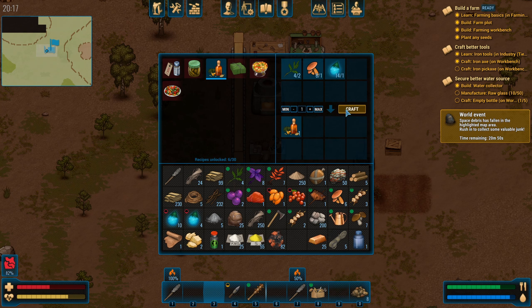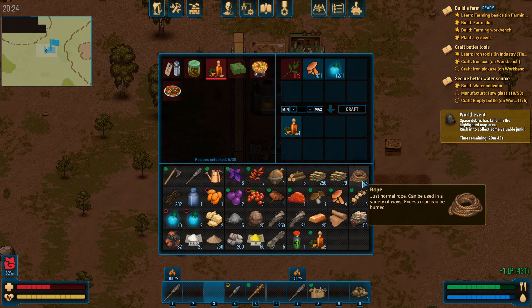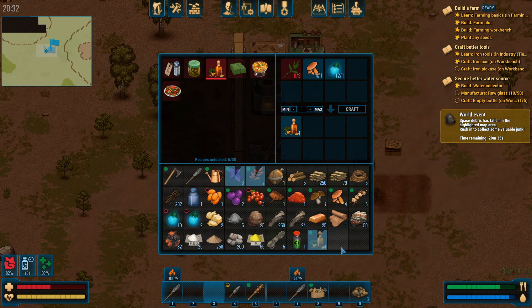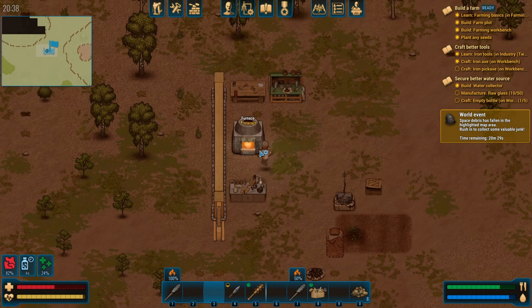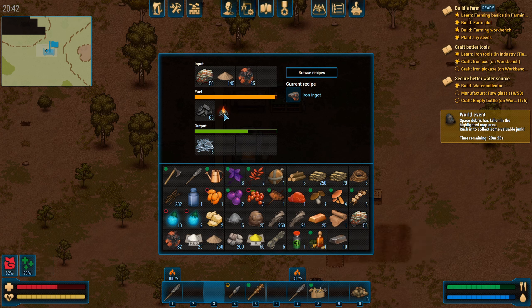There's one, I'm gonna use this — at least one of these I'll use. Let's see how things are going. We've got 10 iron ingots now, all very good.